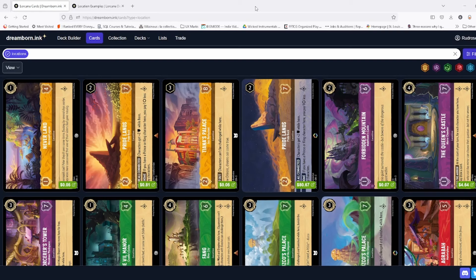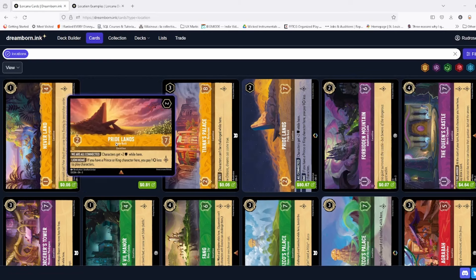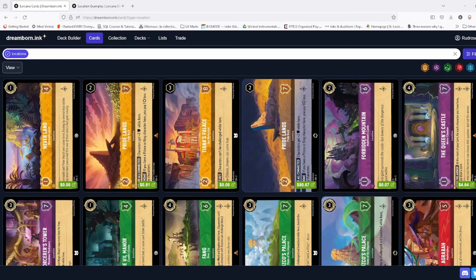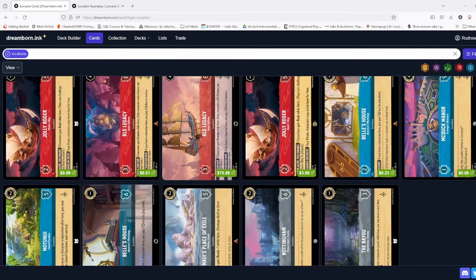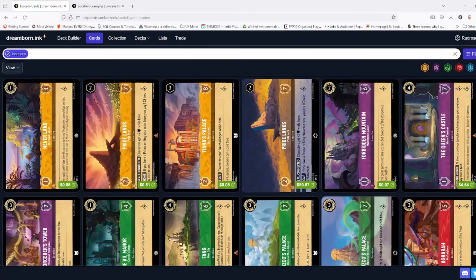Locations, locations, locations. It's all about locations. These are, of course, the newest card type in Disney Lorcana's Set 3, Into the Inklands. We've had several weeks now — a month or two with them — and I just wanted to go over all of them, review how good I think they are, how good I think they aren't, which ones are worth using, which ones aren't, and just overall thoughts on them.